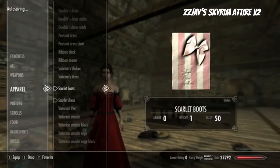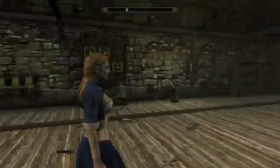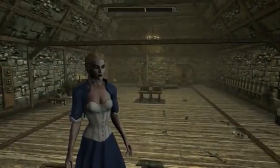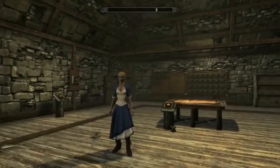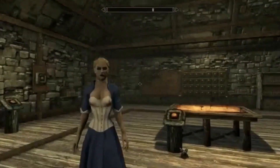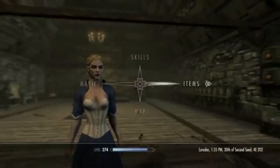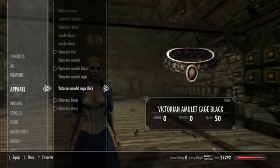This brings a new sense of elegance to the game. Let's try the Victorian vest, and then the Victorian aniline black — oh, it crashed my game. Alright, I got this one to work. It was just because I didn't have XP32, so it doesn't completely work with CBE — it'd be better if you used XP32. I'd rather prefer it with CBE, but if you don't like this dress you can be happy with all the other dresses. This one is pretty cool looking.